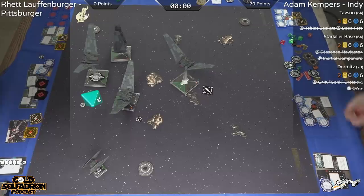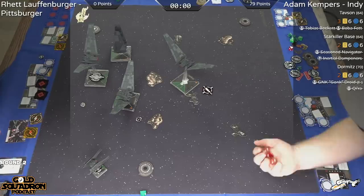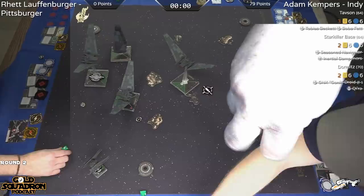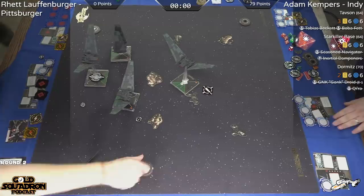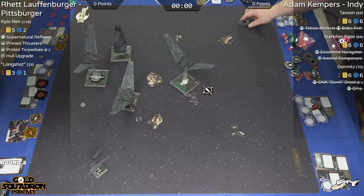Keeping track of all the tokens and decisions. Another range one attack — hit, crit against an evade. So that'll get a crit through: Fuel Leak. If you have Trick Shot you're still triggering — no, Collision Detector. The attack does not ignore the effect; the attack is still resolving.